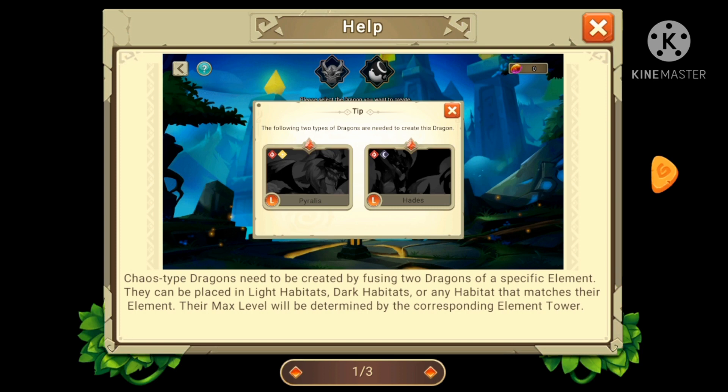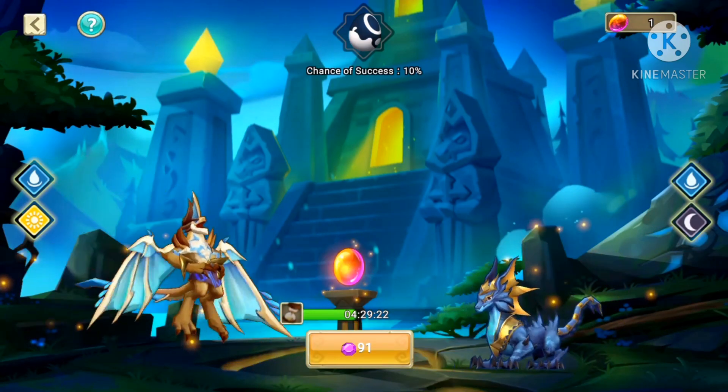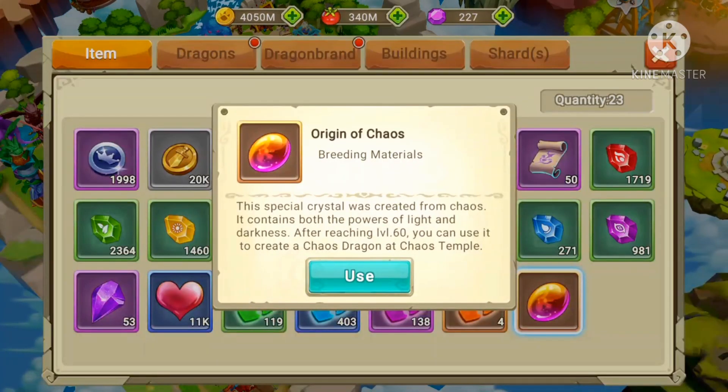As you can see, you need Pyroles and Hades for Lucifer. After you've selected parent dragons, tap on the Chaos Horse to start creating a new dragon. Each time you create a dragon it will cost one origin of chaos. Before you breed, you can see there was only one egg in my Chaos Temple. You can click one of the eggs you want, and it shows you which dragons you need — in this case, Pyroles and Hades.